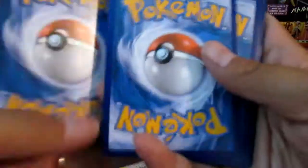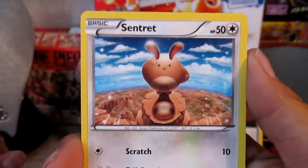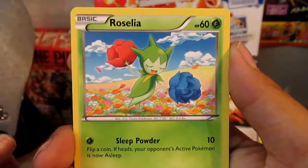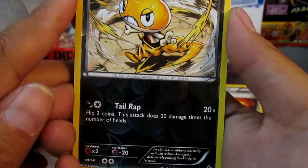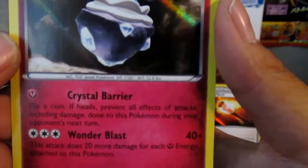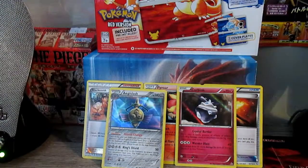Alright, Eeny Meeny Miny Moe — this one. We'll save Charizard for last. We got Pineco, Feebas, Bergmite, Roselia, Nuzleaf, Pidgeotto, another Fiery Torch. Our reverse is a Scraggy with Tail Wrap. And a rare — another holo. It's a Carbink with Crystal Barrier and Wonder Blast. Wow, that's super shiny. So two holos in two packs. Not too bad.